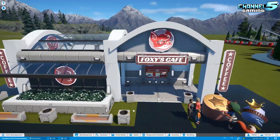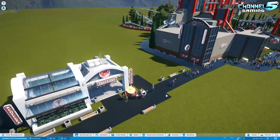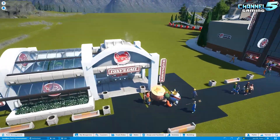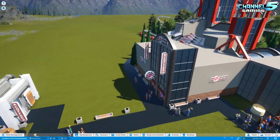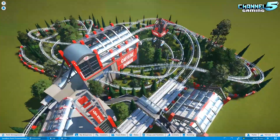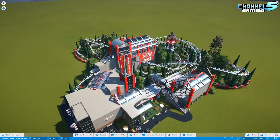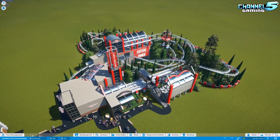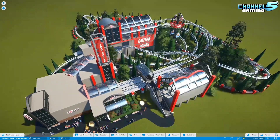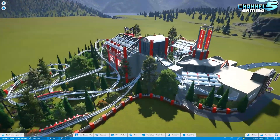One cool thing we were talking about — he actually drew inspiration from my Foxy's Cafe. This is one of my Steam Workshop sci-fi items. You can actually see some similarities: the way the glass and the overhang was used, the fat pillars, the little arches and stuff. You can see little elements of that incorporated into his design. Part of me wants to call it Foxy's Raceway — it reminds me of something straight out of Mario Kart. There are so many nice little elements to this that I'm absolutely in love with.